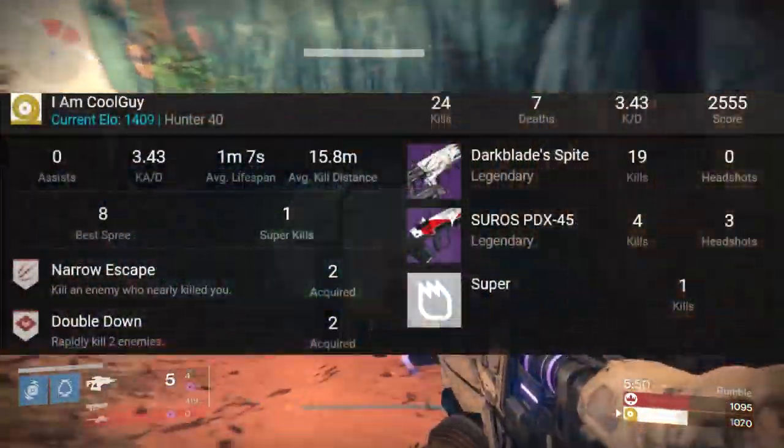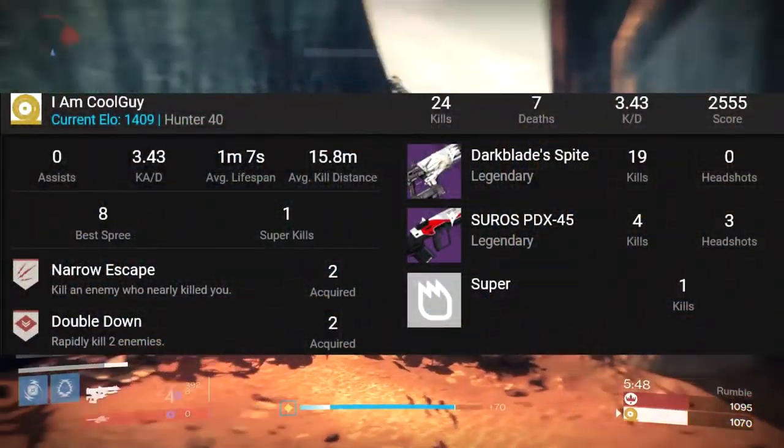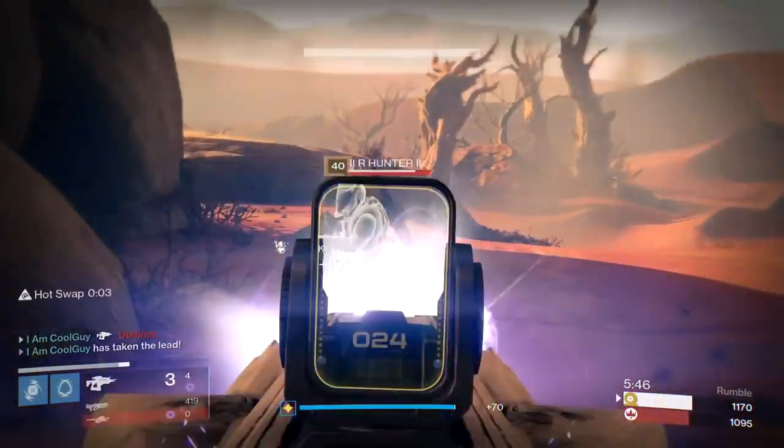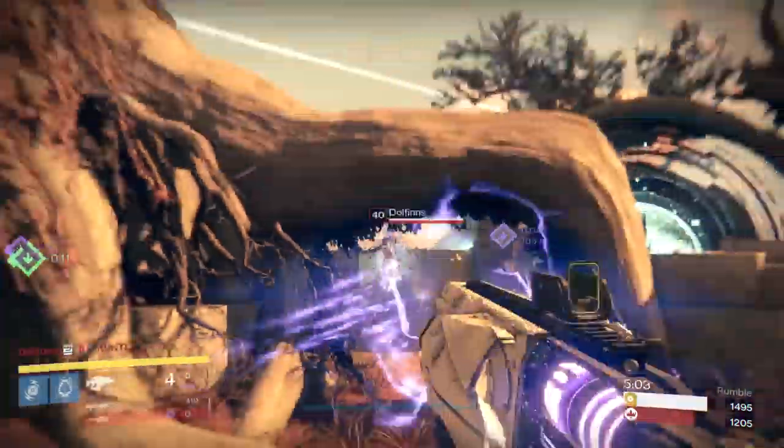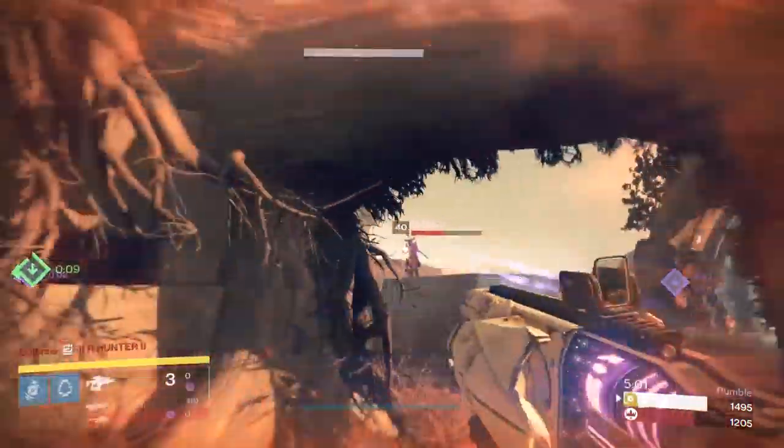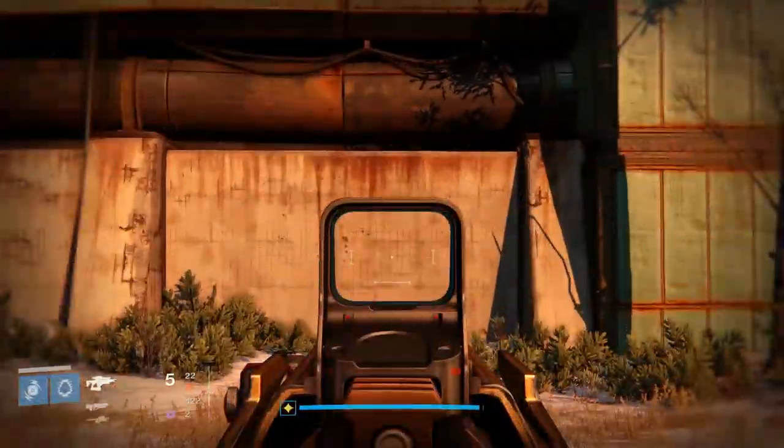I had a game yesterday where I had 19 dark blade spite kills out of 24 in a rumble match — pretty insane — and my dark blade spite has zero stability perks on it. I've researched, tested, and now would like to show you guys a technique to make the spread of your fusion rifle projectiles tighter regardless of stability.